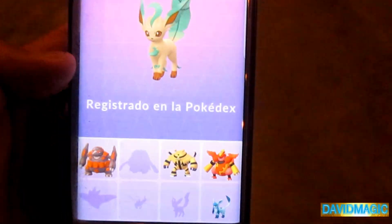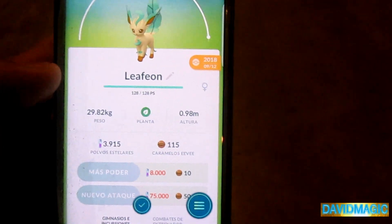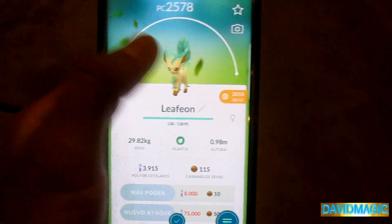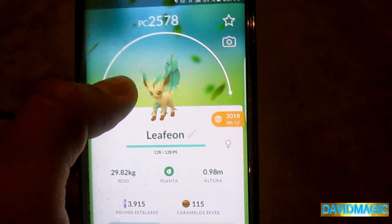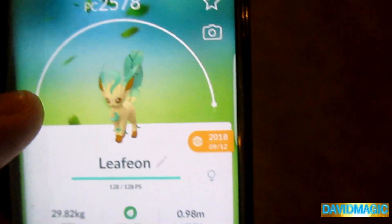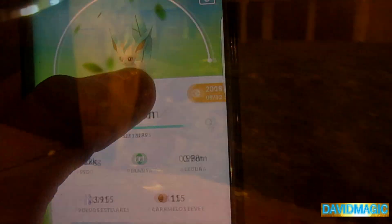Qué maravilla — imagínate evolucionar un Shiny, sería una locura. Claro que sí, evolucionar un Shiny en Leafeon sería genial. Vamos a escuchar su canto — tienen unos cantos medio extraños, me gustan. Miren, en la cola tiene una planta, es una hoja. Amigo, que te han hecho una colita — si se acuerdan del perrito, aquí está, él está durmiendo acá.